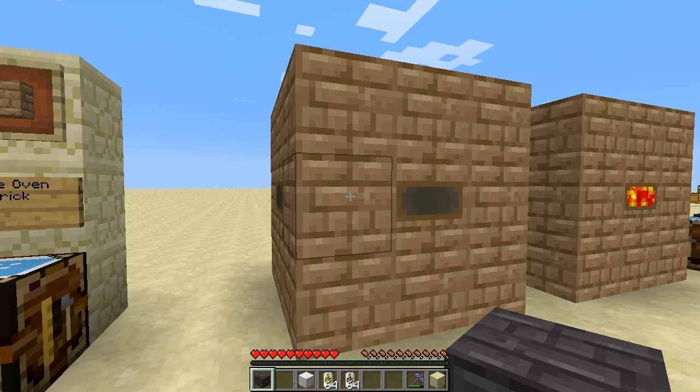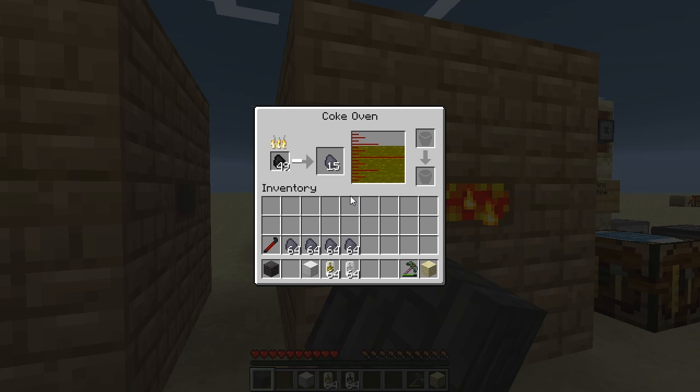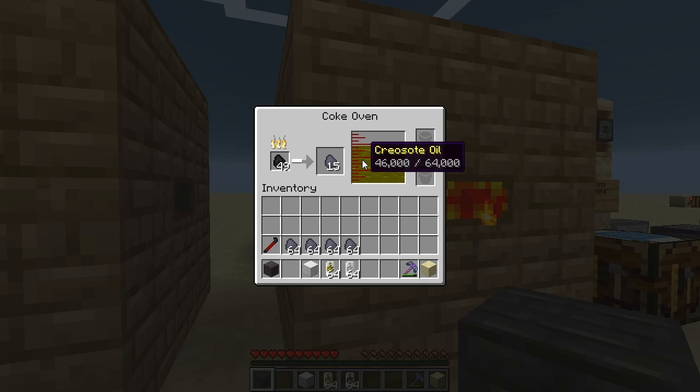If you open it up, you see the interface here. What you put in is coal into this slot here and then it will produce coal coke and creosote oil. Creosote oil is going to be used for a lot of the tracks — for making the rail beds — as well as a fuel source for steam engines, which we'll get into later.